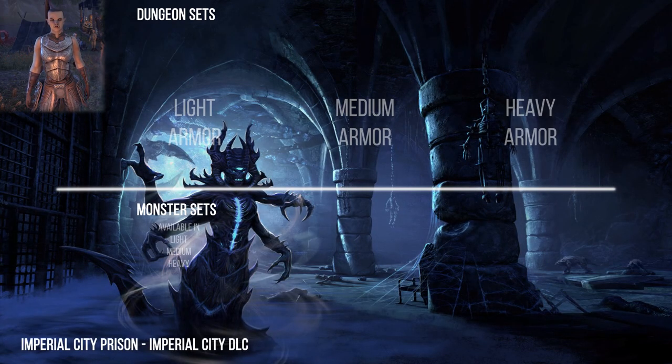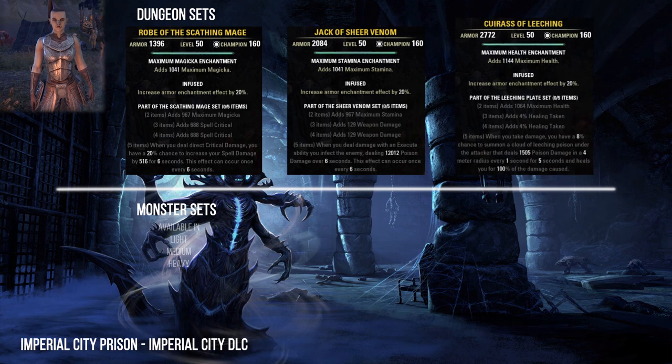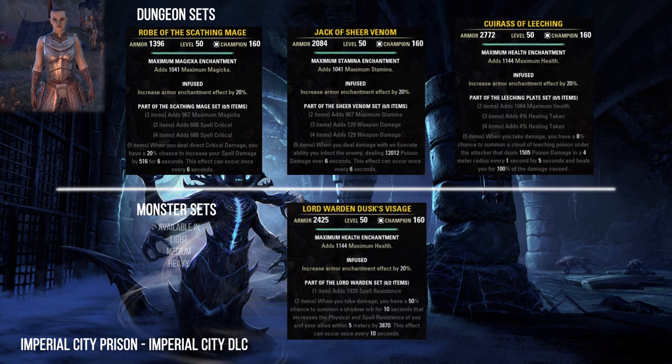The Imperial City Prison is in the Imperial City. Here you can collect the Shackling Mage, Sheer Venom, and Leeching Plate sets. As a monster set you can find in the Imperial City Prison the Lord Warden set.